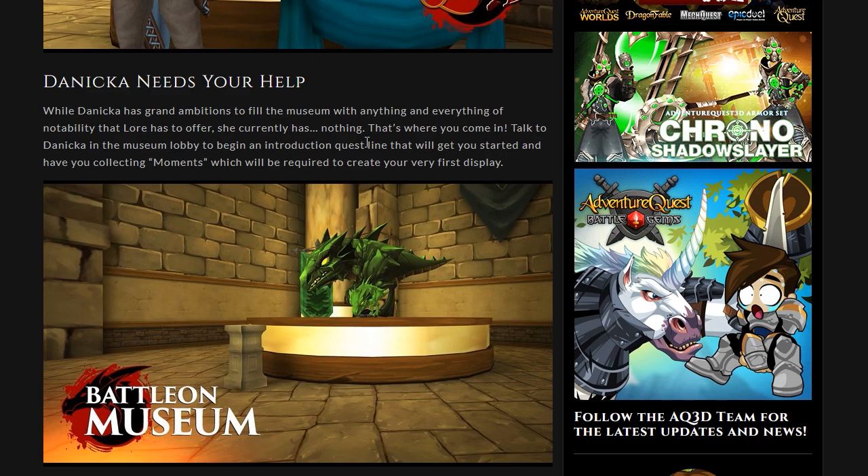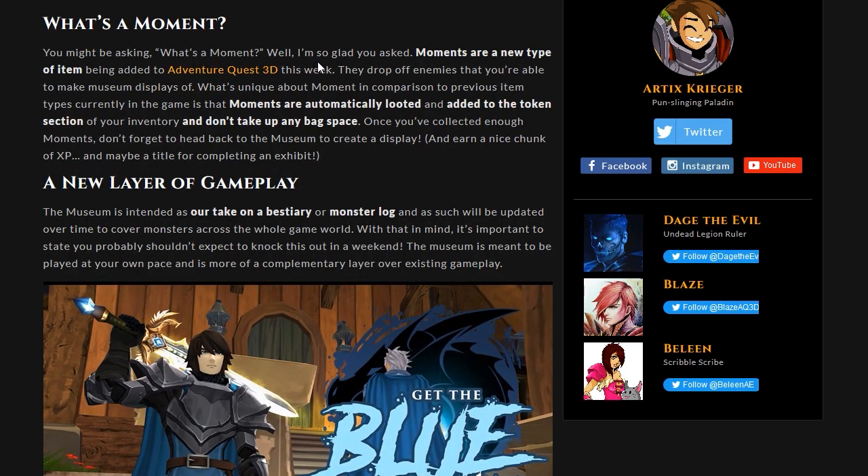Here's an example right here — you've got a Frog Zard, looks like a Mammoth Zard maybe, and the Frog Zard. So you'd be collecting moments, which will then unlock an image of them. You might be asking, what's a moment? Moments are a new type of item being added to AQ3D — they drop off of enemies.